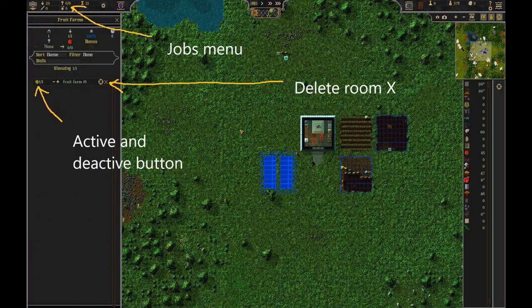This is the jobs menu. I just wanted to show this real quick. There's an activate and deactivate button — it's the yellow button there. It's a toggle switch on the left, and then I have a delete room button there with the x.